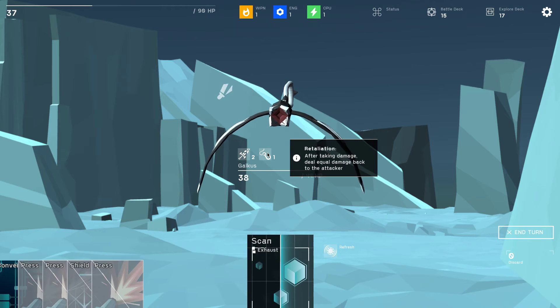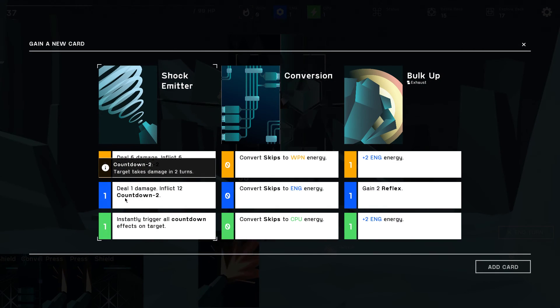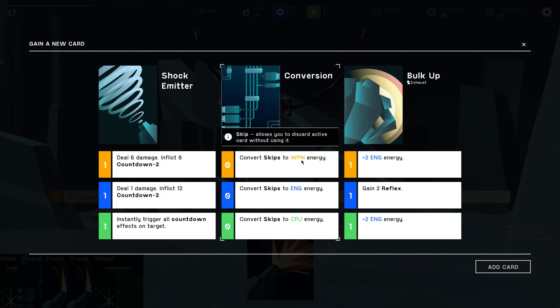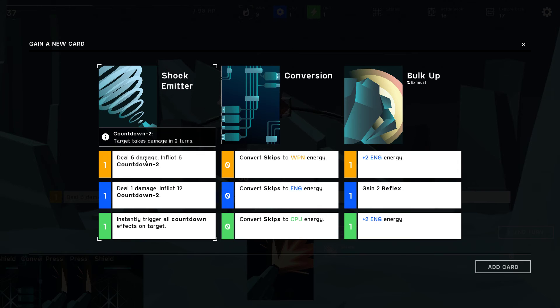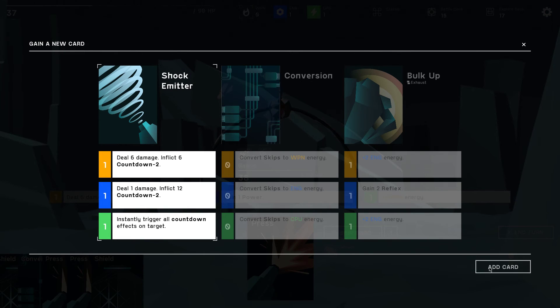Hook: retaliation — after taking damage, deal equal damage back to the attacker. Give me a new card. Deal 6 damage, inflict 6 countdown 2 — interesting. There's a conversion we already have. Bulk up: gain 2 energy, gain 2 reflex. This one is really just pumping you full of blue energy. Deal 1 damage, inflict 12 countdown 2 — I'll take the shock emitter, that seems pretty interesting.